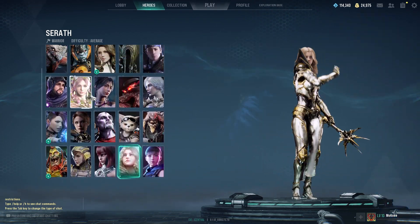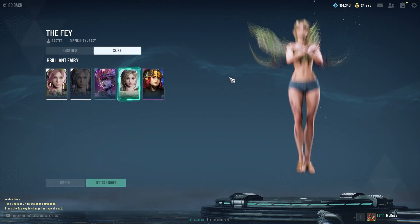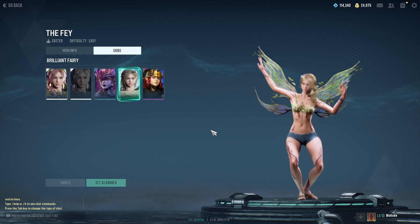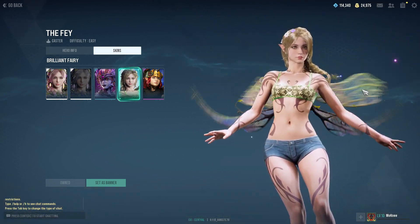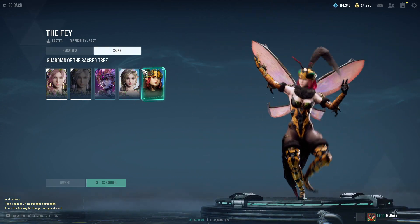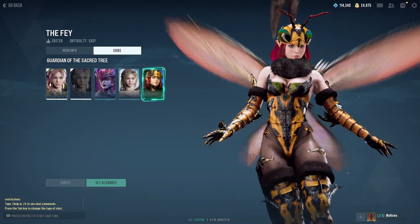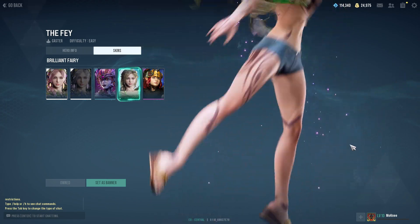The next skin we're gonna look into is Faye. Faye also has a summer skin — it's a very simple skin. I really like it, it's not my favorite. I still think the Guardian of the Sacred Treats skin is definitely my favorite for her. I think they did an amazing job on that one. I still like this though, I think it looks super cute.